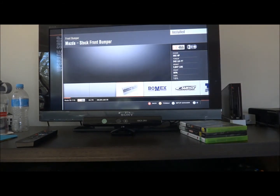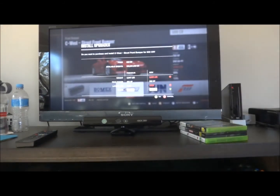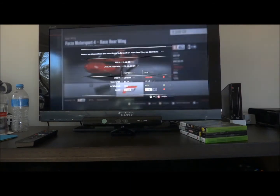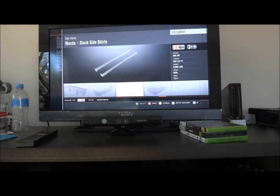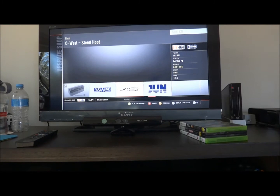For the body kits, this is what it has to look like. We're going to put the C West front. Since it's Mad Mike's car we're building, Forza Race rear wing — and it actually helps with this car for the downforce. Then we need a Bomex rear bumper and Bomex side skirts, and a C West front.